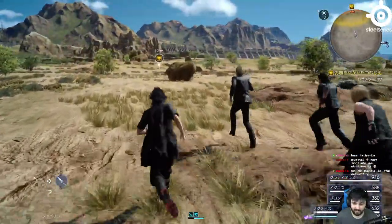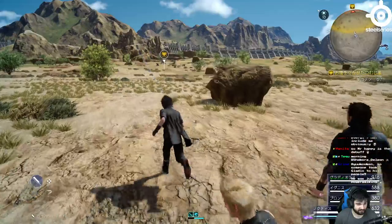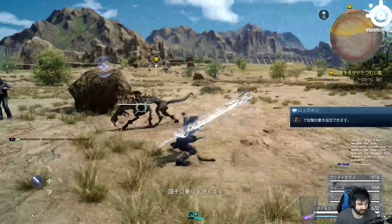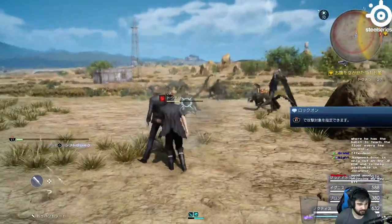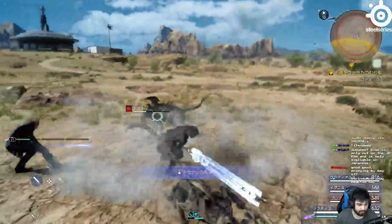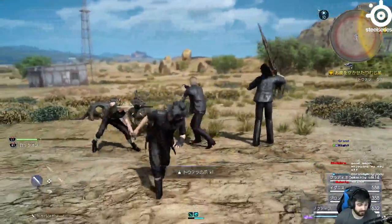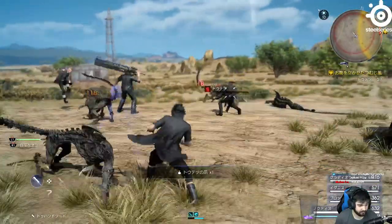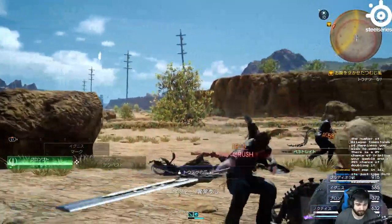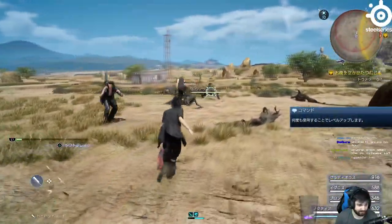I see bad guys in the distance. I think we got respawns. Alright, so we have these enemies — I don't even have enough points for the link attacks yet. Let me get enough points to use one. There we go, I have enough. So now it's going to change to Prompto. He basically just annihilated that mob with one hit.